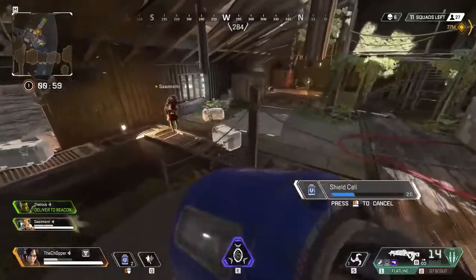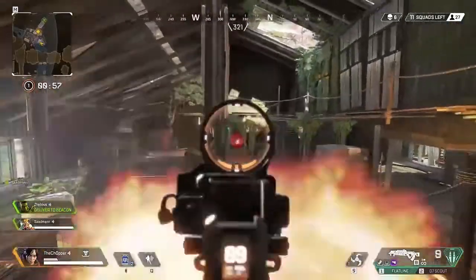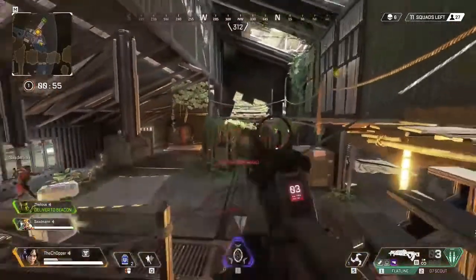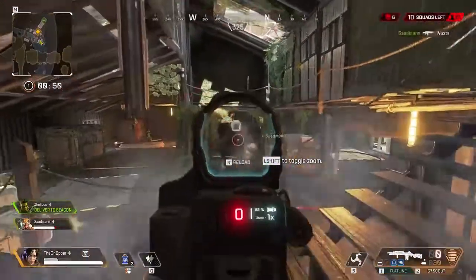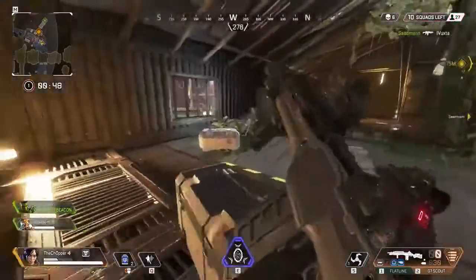The only time you should be running with your gun out is when a gunfight is imminent — someone's approaching, or you're already being watched and need to reposition. But if you're not under any pressure, just put your gun away.